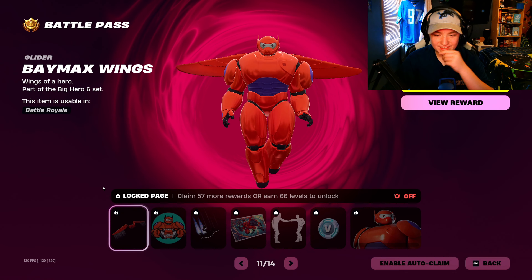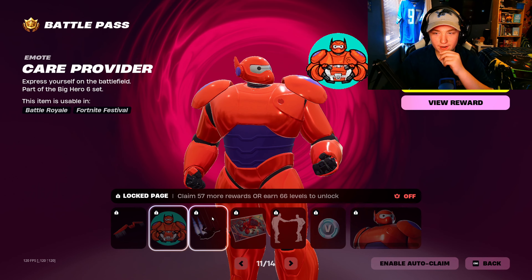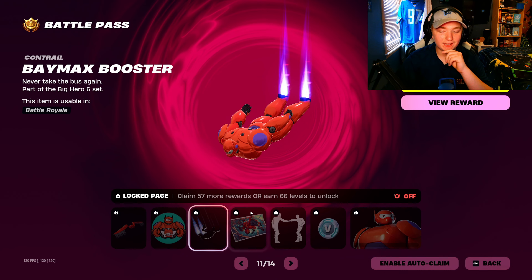Alright, we got Baymax's wings. Pretty nice. Care Provider emoticon. Contrail. Baymax Booster — that's cool, it comes out of his feet like in the movie. That's really nice, I like how they did that.